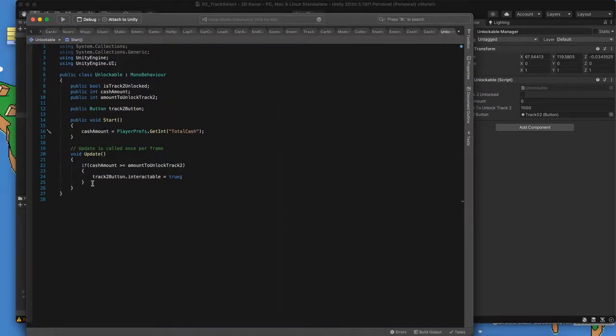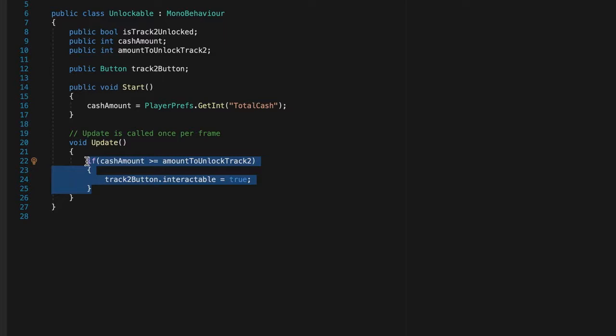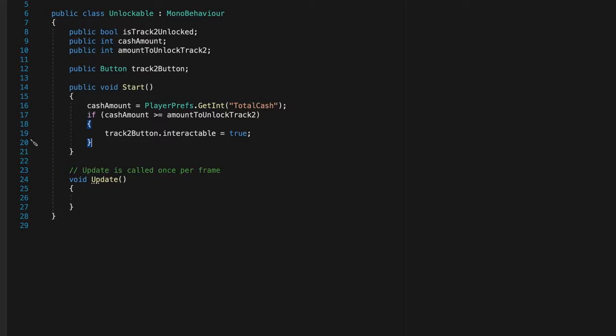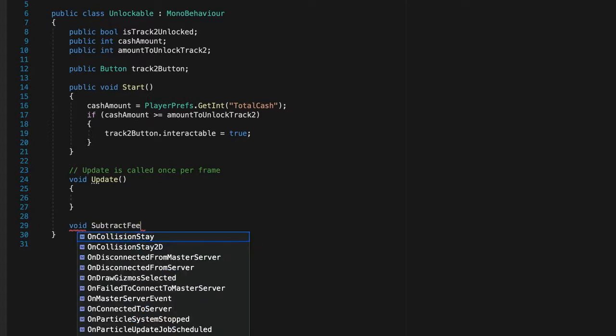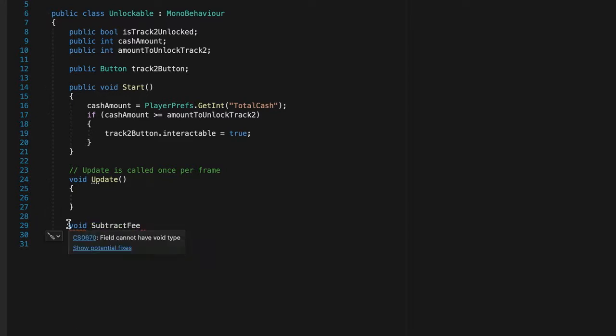So now I can move this check line of code up to Start using Command-X. It will only check at the beginning now — I might need to move it back during testing, but that's okay. We want to make it so that when the button is interactable we can call a method that will subtract a fee. I'm going to create a new method below Void Update called public void SubtractFee, with open-close arguments.